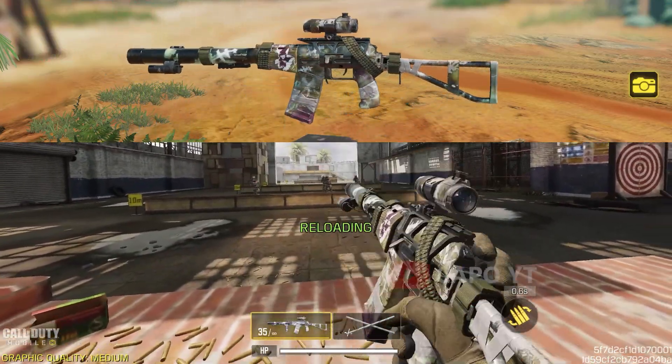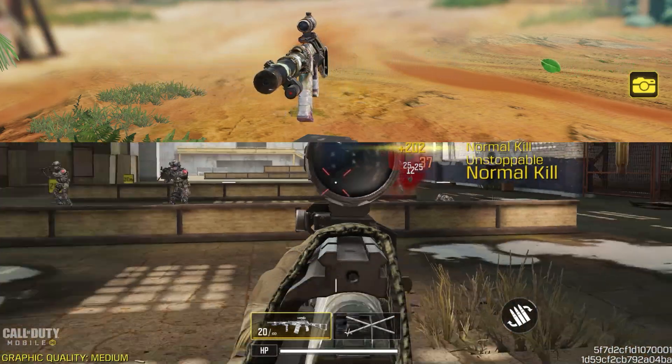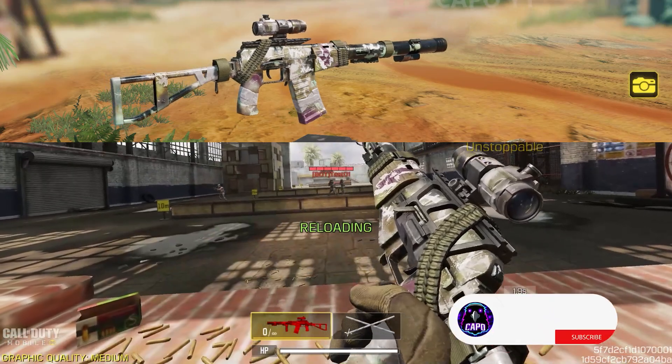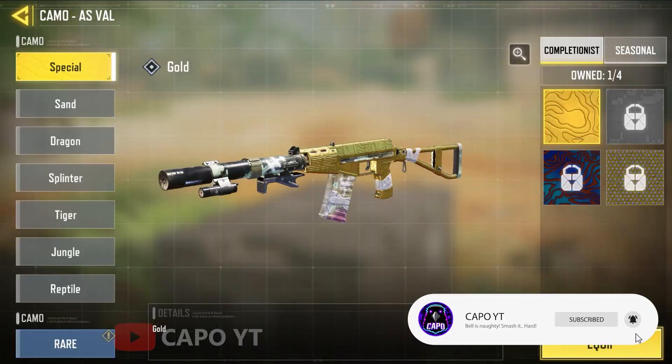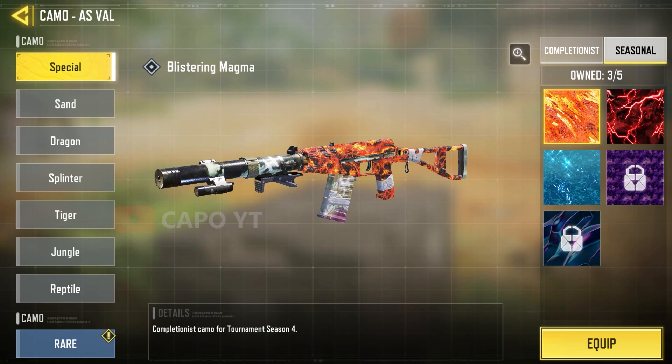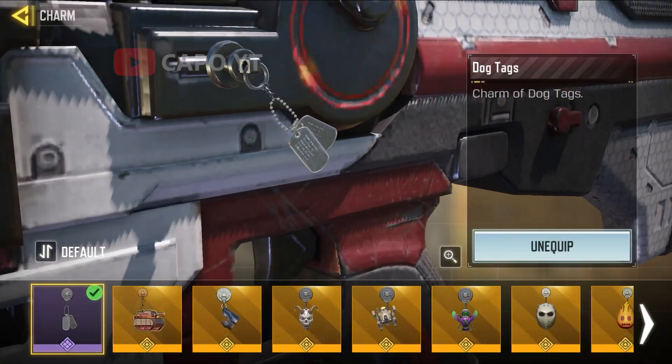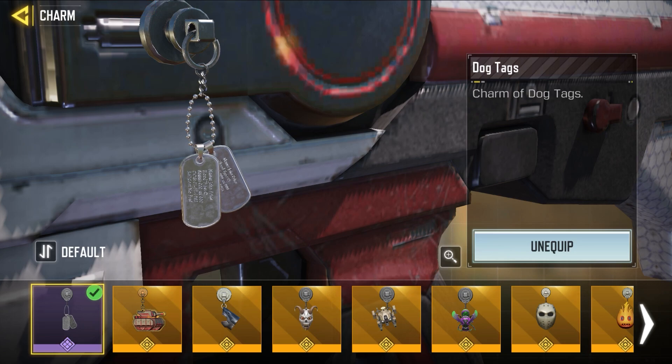Since this season, the AS VAL has been a really good gun in the game. I believe if someone didn't go for the mythic, this is the epic skin they played with most of the time. It doesn't look that great with completionist camos because you can see some parts without the camo, so I'd prefer to keep it as it is, just like the M4 LMG.